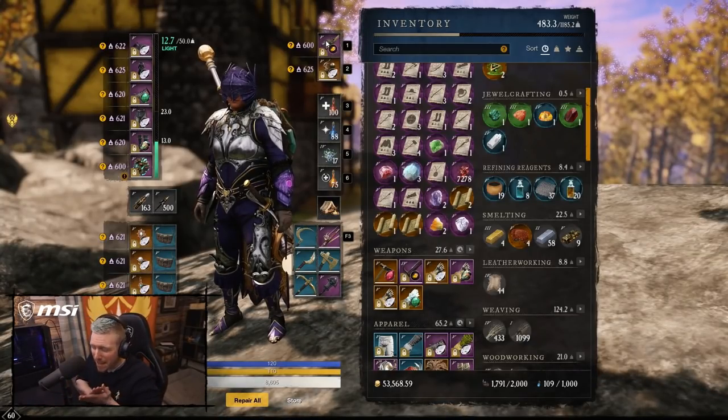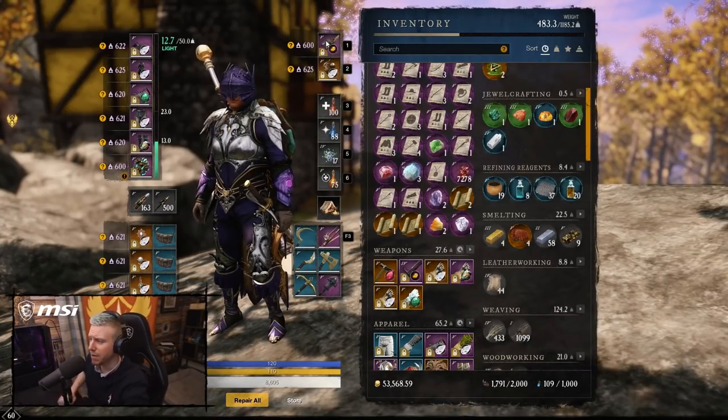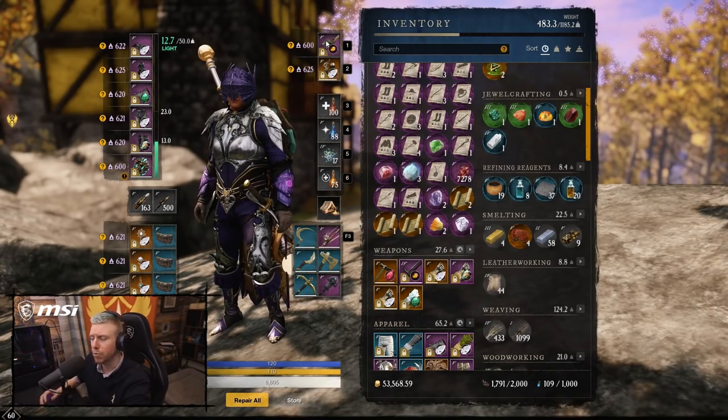Hey guys, how's it going? It's Baggins here, and today we are back with a brand new build that you can combo with the Lifestaff.